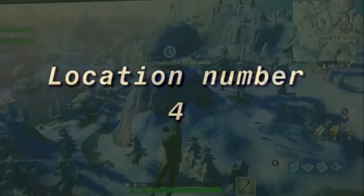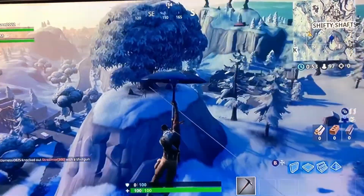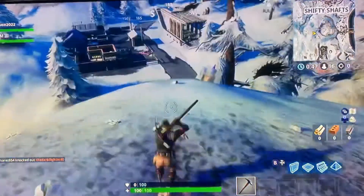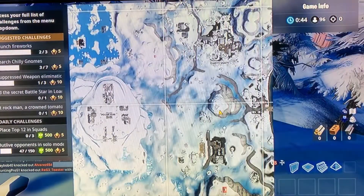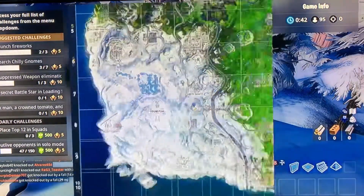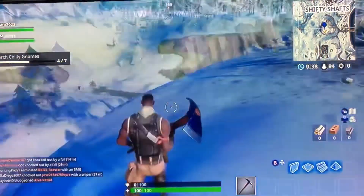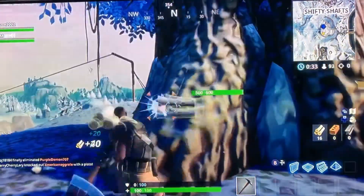Alright guys, for your fourth location you want to go to the big trees. It's basically straight directly from the big chair — right here on this side of the map. Boom, it's right there. You search it, and see — it's right by the big chair, right by the giant tree. Let's get into the next location.